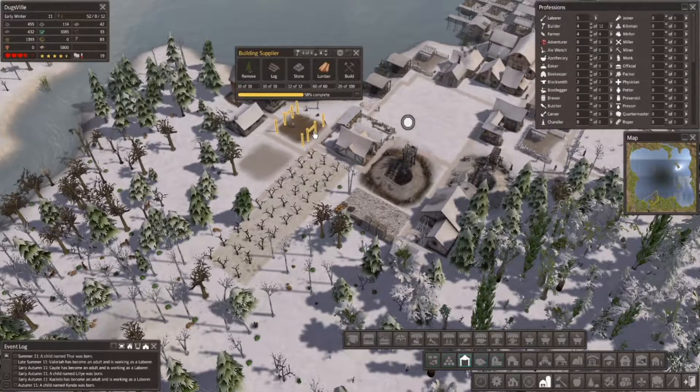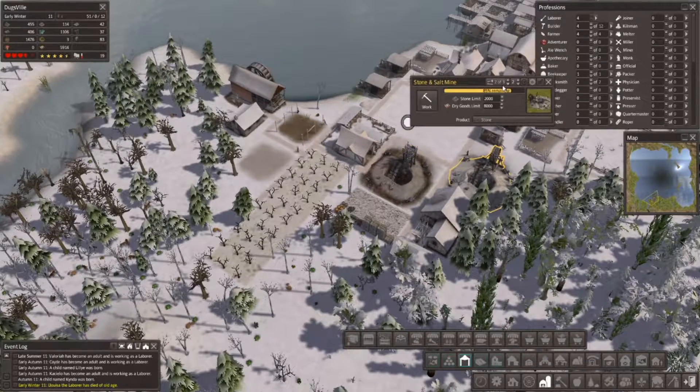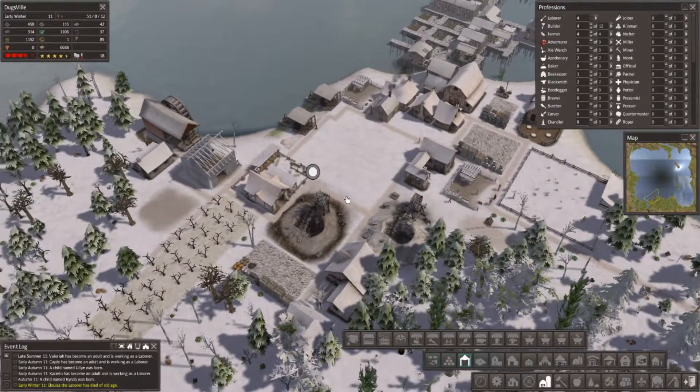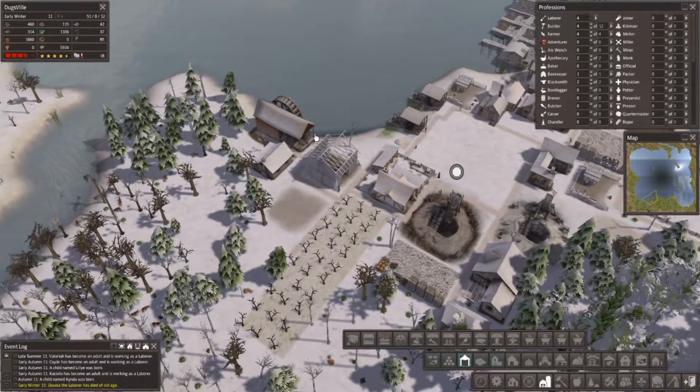We do need to start making candles if we're gonna be cranking away at this stone mine as long as we have been. Somebody died of old age already — my goodness.